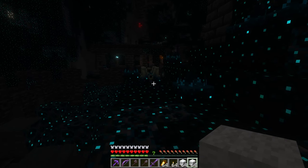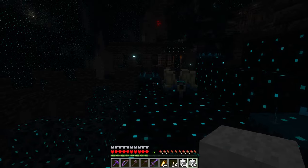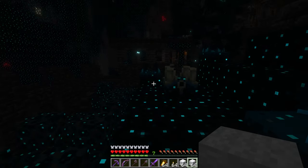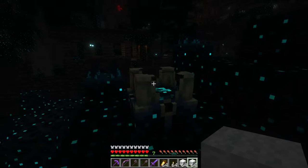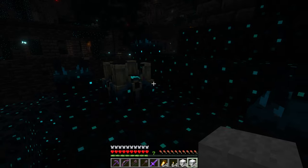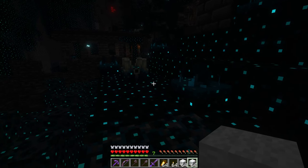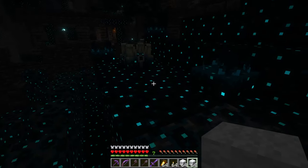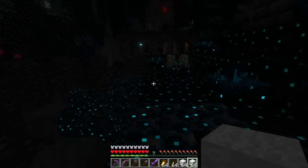The first thing you need to know about the Warden is how it's triggered. These right here are Skulk sensors, and if you make any noise near them they will activate and signal the Skulk Shrieker right here. Now if the Skulk Shrieker is activated normally two or three times, then the Warden is called and it'll come out of the ground in one of these Skulk areas.